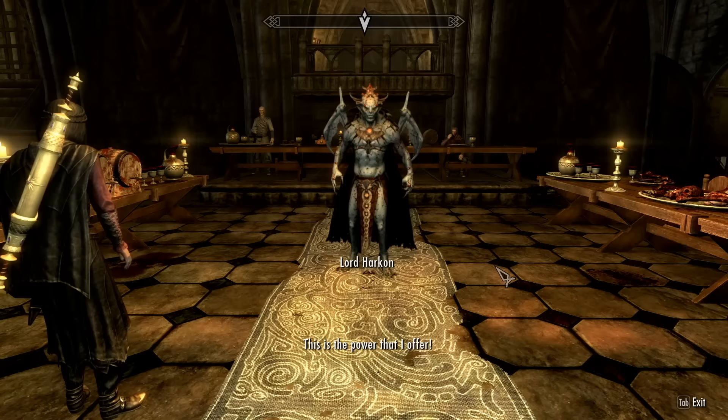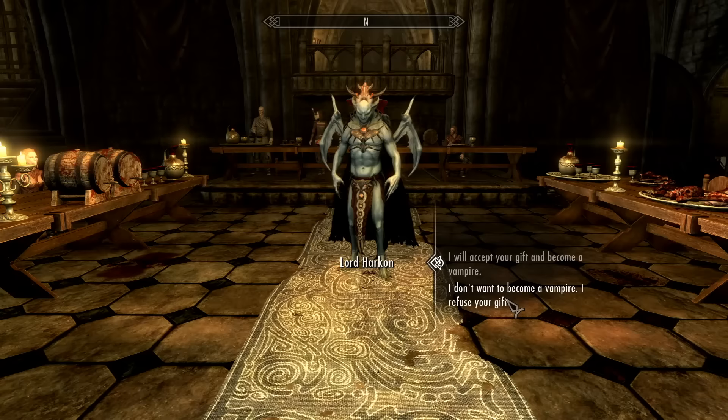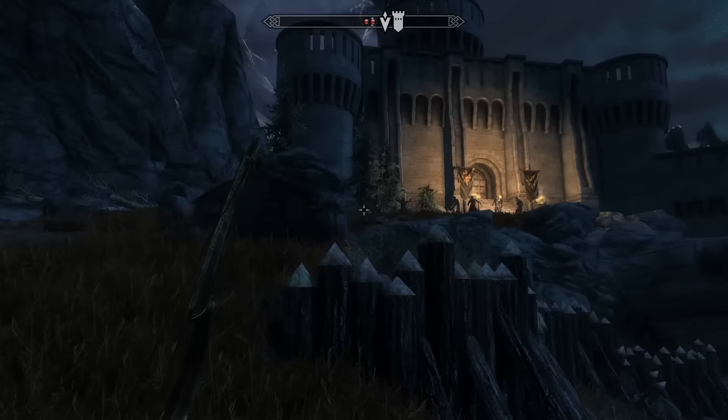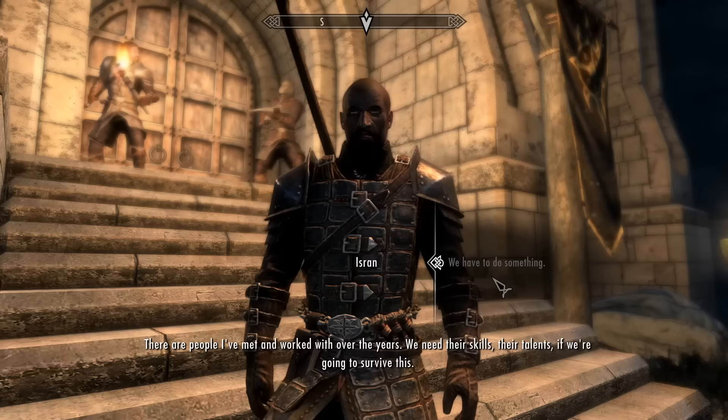A tough choice. A choice I struggle to make every day. Do I become a vampire or do I not become a vampire? I chose to not become a vampire because I like the crossbows and Dawnguard has better opportunities to be sneaky. He banished me and I returned to Fort Dawnguard to share my great news with Isran, but just as I arrived, a group of vampires attacked. The Dawnguard did most of the work, Isran might have been a Super Saiyan, I can't really tell because his head is shaved, and he told me that I'd need to recruit two more people to our cause.